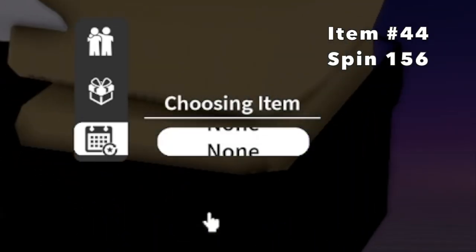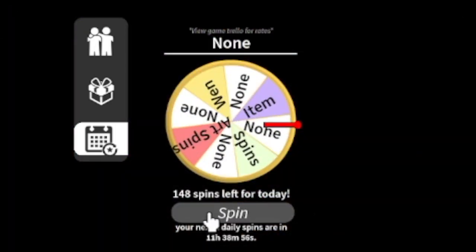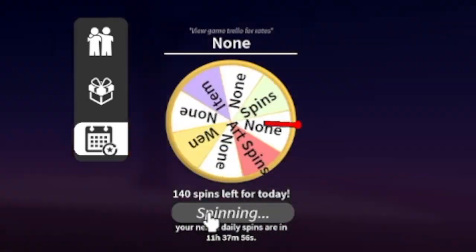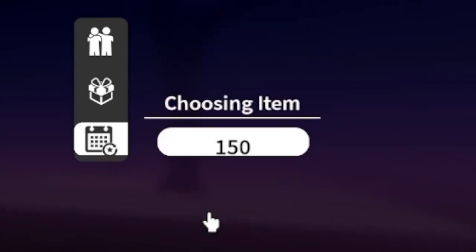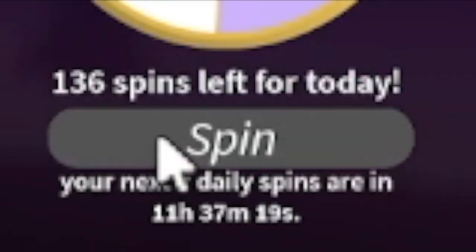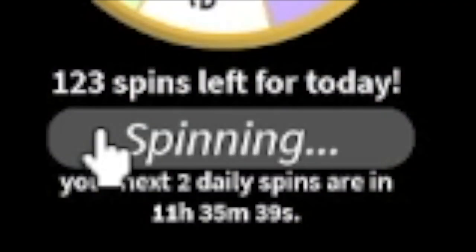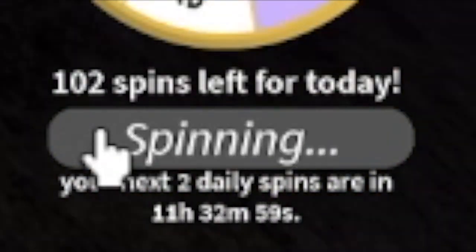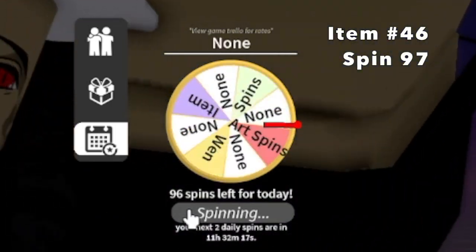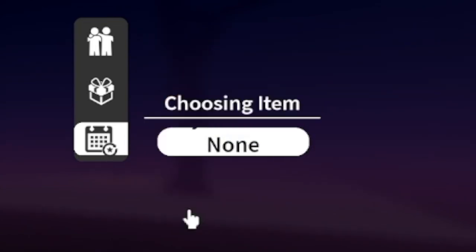Item 44, 156 spins remaining - Health Elixir. Item 45, 139 spins remaining - fish again. Guys, do you think they should add like a pity system here? Like every 100 daily spins you will get a mythic item, or maybe 500 at least. Item 46 - or my character is just unlucky, or maybe me. Health Elixir.